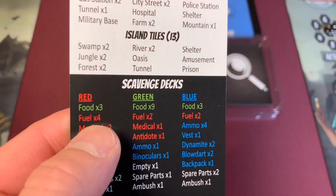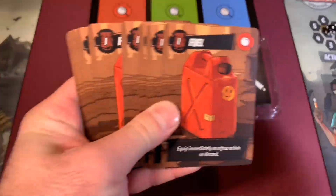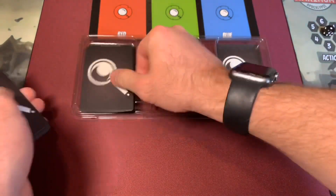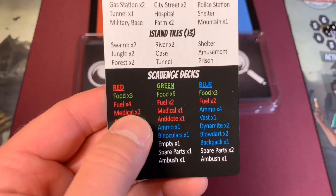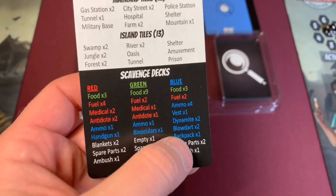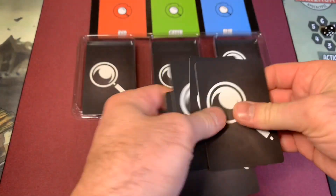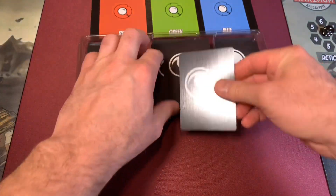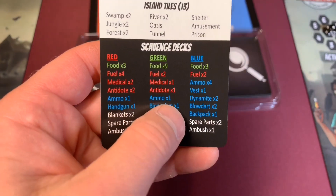Next we have fuel — four cards for the red, two for green, and two for blue. The fuel cards are all the same, so we just place them in. Then medical supplies: two for red and one for green, with none in the blue deck. We have four medical cards total, so we give two to red, one to green, and one won't be used this time. We'll also grab antidotes — two for one deck and one for another — along with the rest of the equipment.